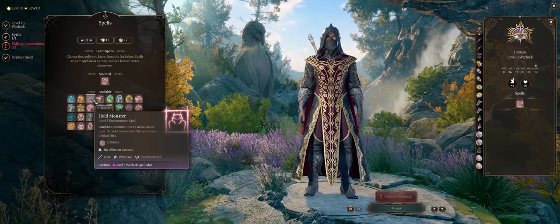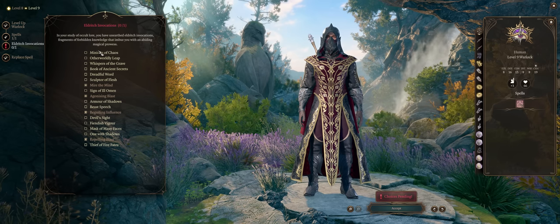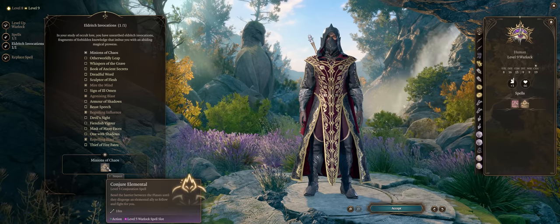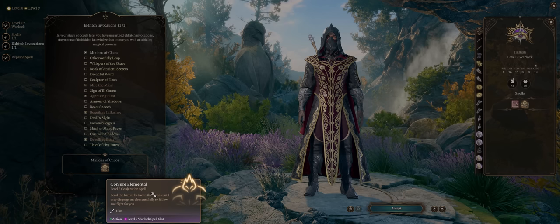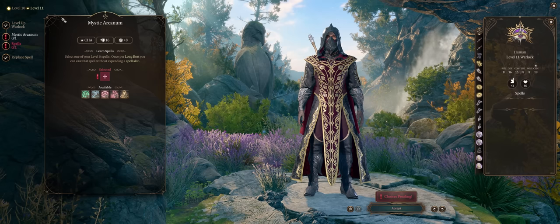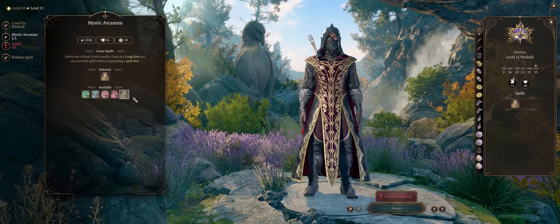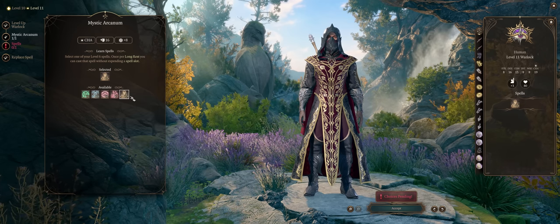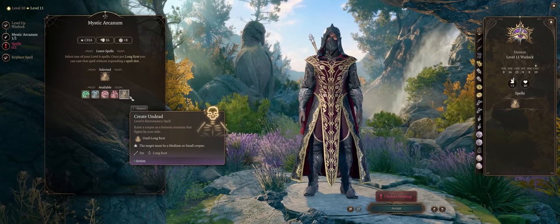At level 9 we also get another very powerful invocation — Minions of Chaos, 100%. With this you get to summon the Elemental, exactly the same from the Conjure Elemental spell, and as covered in my best summons guide, Elementals are quite powerful. For your Mystic Arcanum at level 11, ideally Create Undead, because it's yet another summon. And if you went with the Tome Warlock, you can combine the Mummy from this with the Ghouls, Skeletons, or Zombies from Animate Dead.